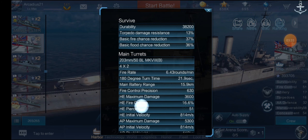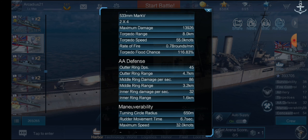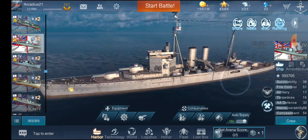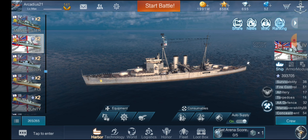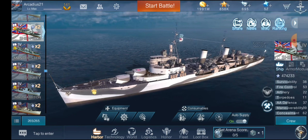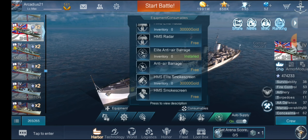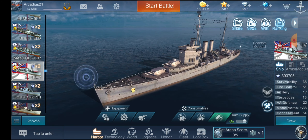Before we get into the game, let's go over AA. You can see the ranges here — it's not stellar. You will knock down some planes but you're not really going to spec any of these heavy cruisers for specific anti-air defense. If you want a good anti-air defense British cruiser you might as well go with Edinburgh, since she has really good AA and can equip an anti-aircraft defense barrage. Now let's get Surrey into a game.